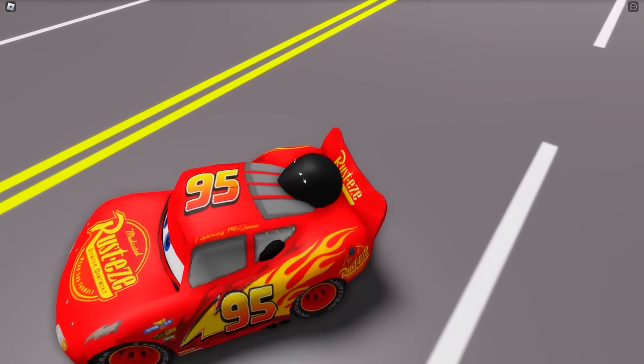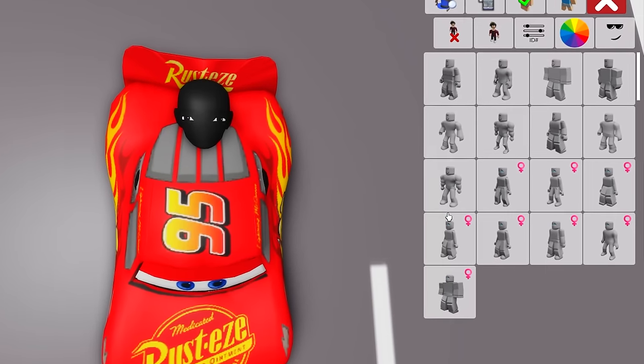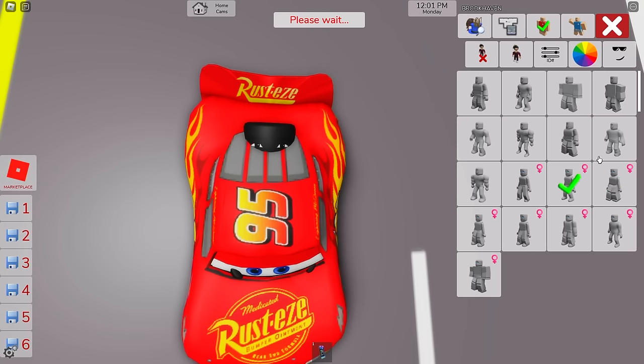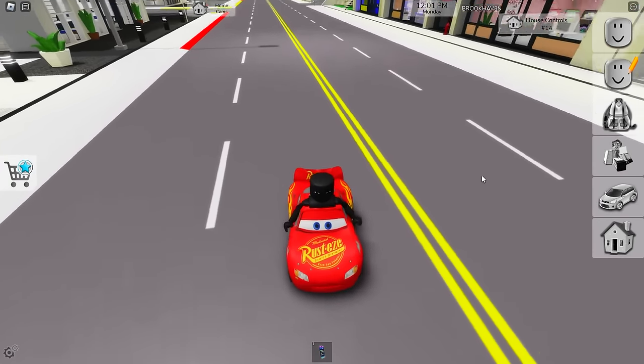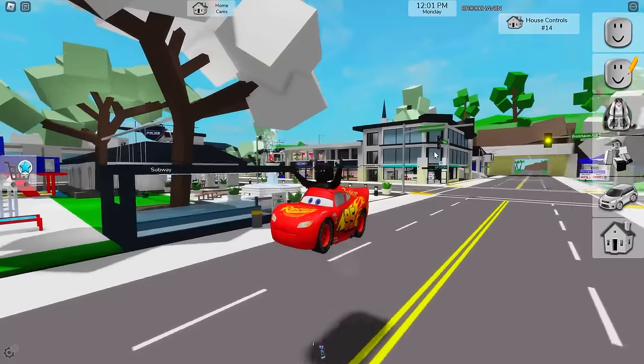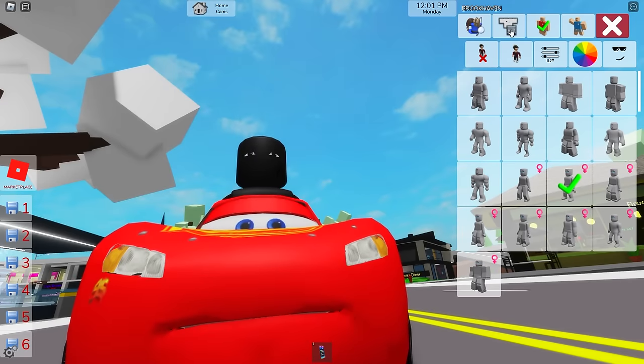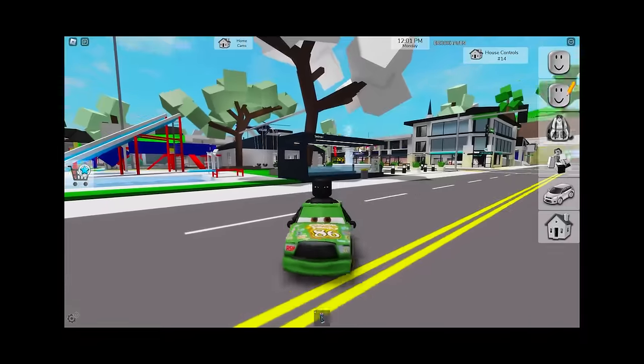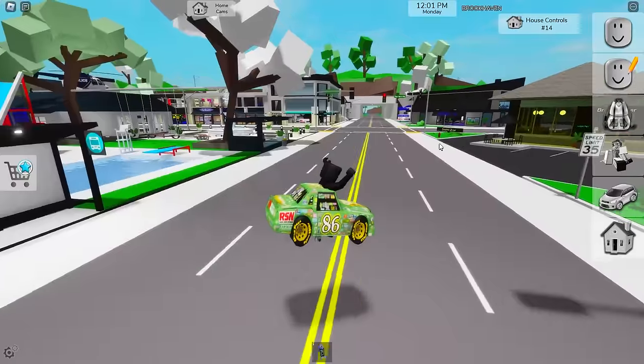There's just one problem — my head is still sticking out of it. Looks like we need to use another model for it to look better, since it'll make our model a lot smaller. Now it's a lot better. The bug wore off, but this actually works! If we want, we can even choose other cars, like this other one from the second movie. In any way, this is all really cool.